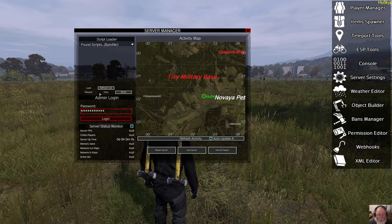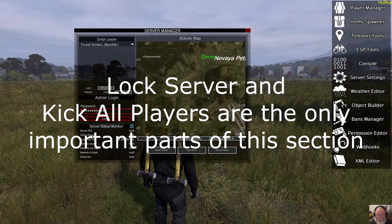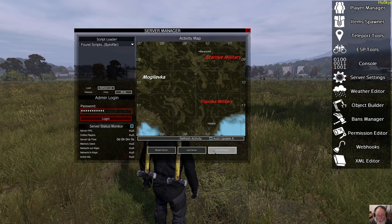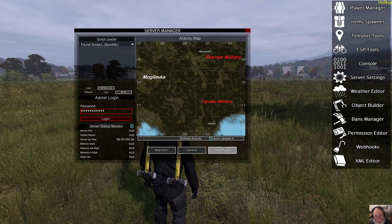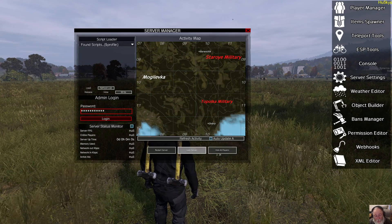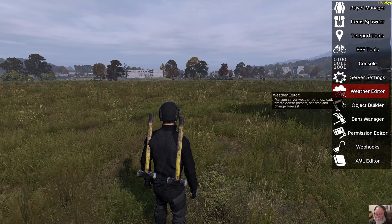You wouldn't really do any of this. At the moment, don't worry about any of this. Activity map — there's not much here to worry about. Kick all players, locked server — you can do these from outside. Locking the server is a good idea from this interface, to stop more people coming in and kick all players at the same time. So these two are the only ones you'll ever be using if you are a super admin. An ordinary admin or lower level admin would not be worried about using these buttons at all. Console and server settings, therefore, are not really needed.